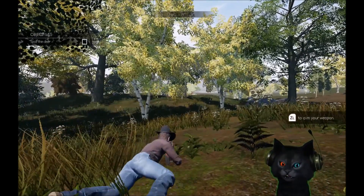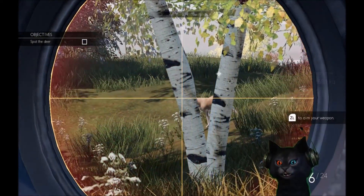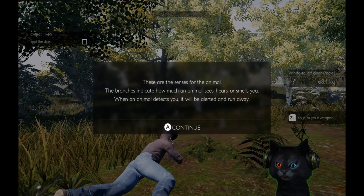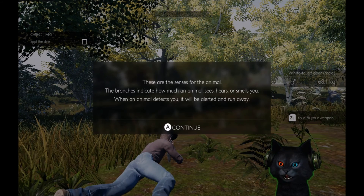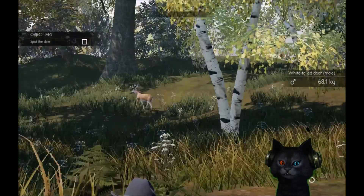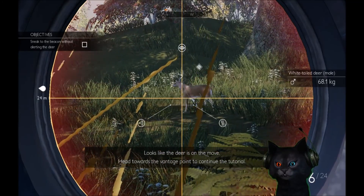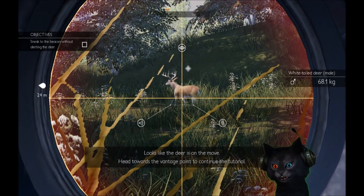We got more than one. What do we got tags for? Yeah, this'll do. These are the senses of the animal — the branches indicate how much an animal sees, hears, or smells you. When an animal detects you, it'll be alerted and run away. Makes sense. But the wind is... Looks like we're doing pretty good. I bet I can hit it from here. Just have to lead him a little bit.